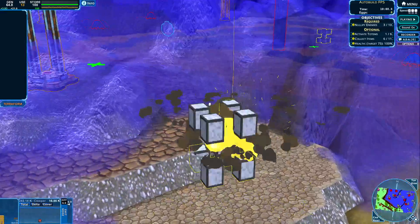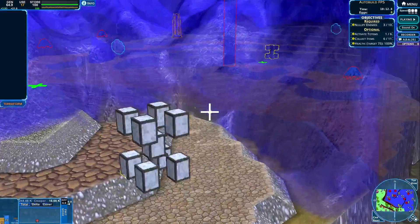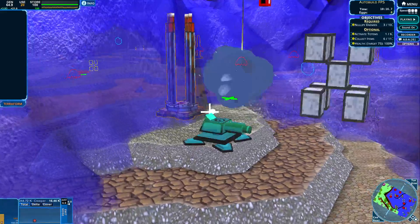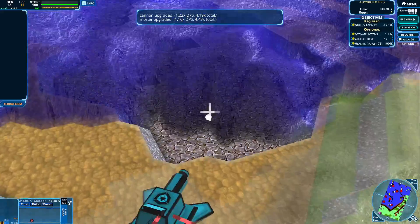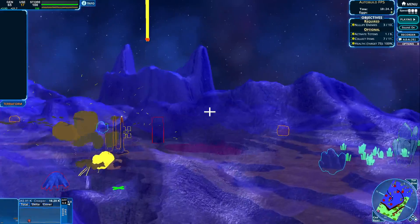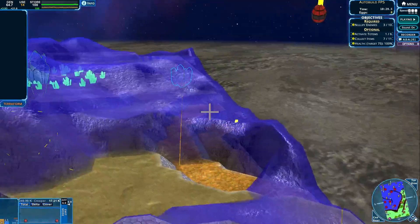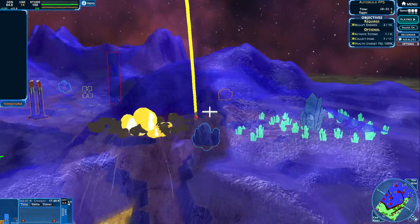Can we get it from here? I think we can. Cannon and mortar upgraded — our mortar is getting strong. Where should we go next? Let's just keep on going over here and try to move over there.